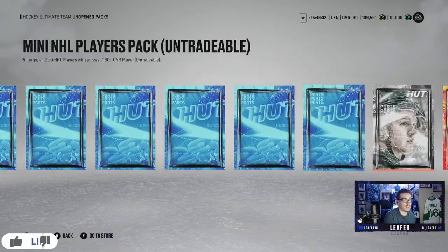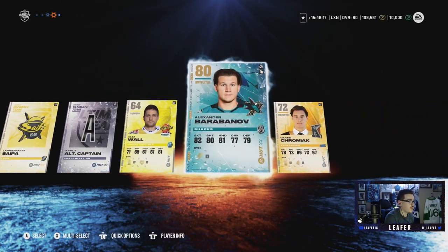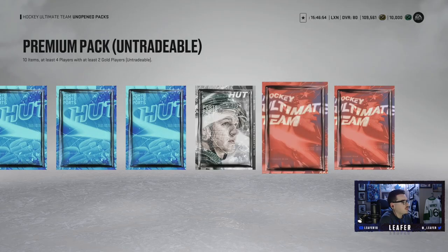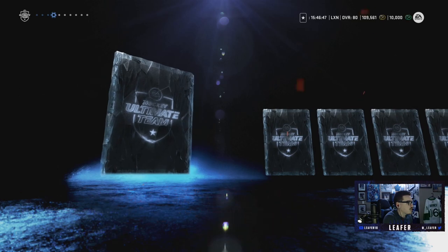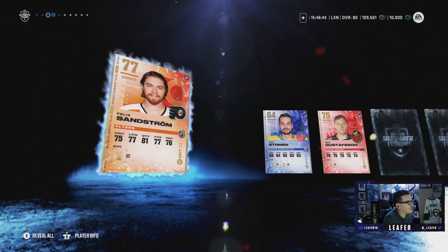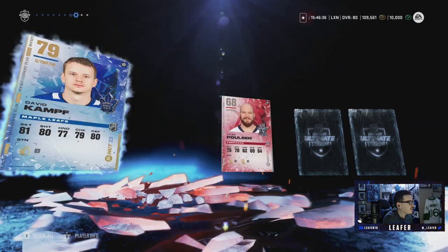We'll start with the mini pack since these are pretty bad, so we're just going to skip most of these packs. We pull Bear Banov - that's going to help the team out, left-handed shot. Beautiful. Premium packs, let's go with this one and see if there's anything good in here. We got a Leafs camo jersey, something to help the team. I don't think Sandstrom is going to help the team - goaltender, actually he might be able to replace Ben Bishop, but I've been liking Big Ben to be honest. Anything else here - David Kampf.